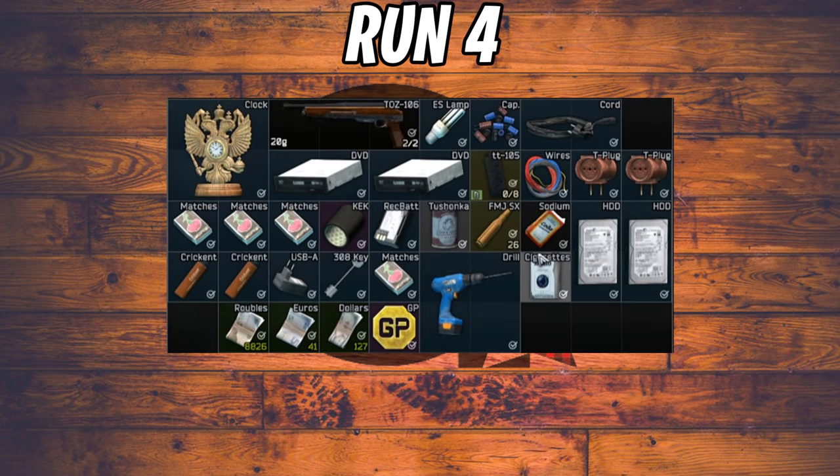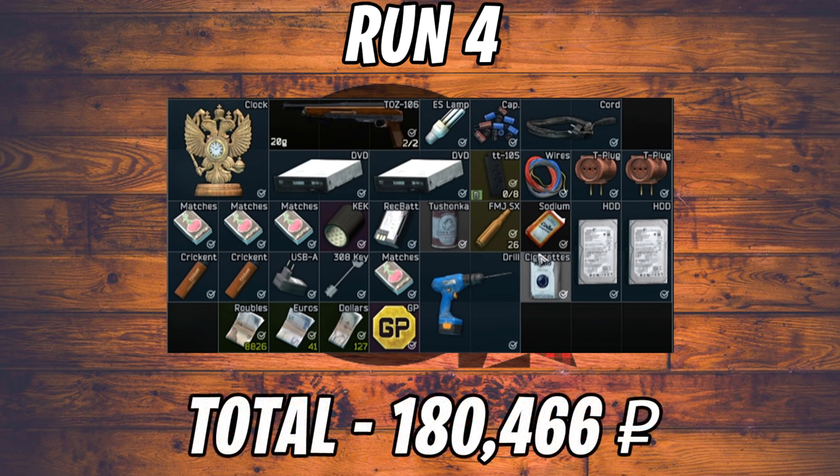Run number four we got a bit more: a clock, KEK tape, a drill again, and a GP coin. Not much in loose money, but all in all a decent run totaling 180,000 rubles. We still hadn't cracked that 200,000 ruble mark but it was looking closer.